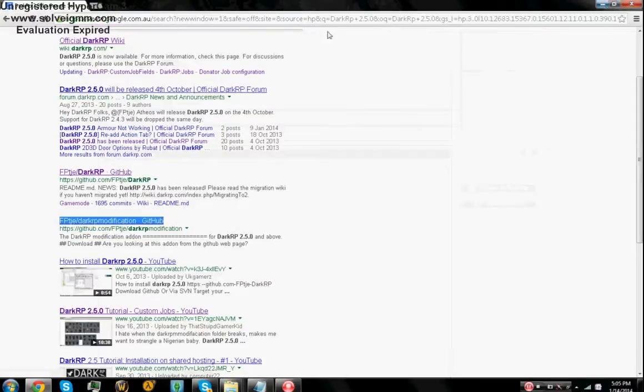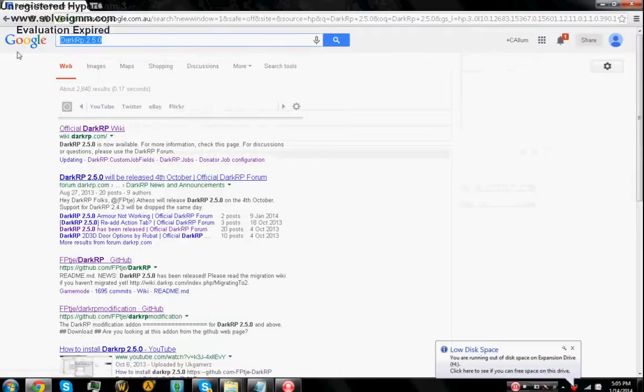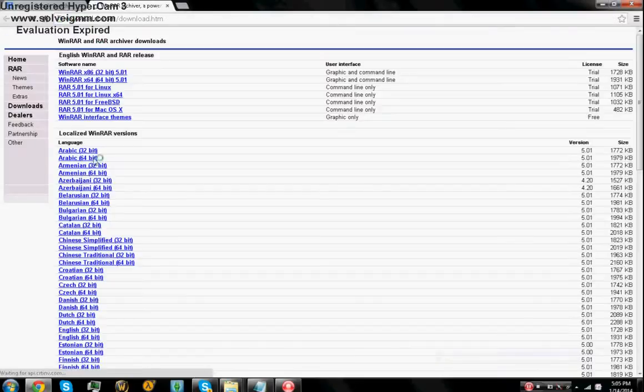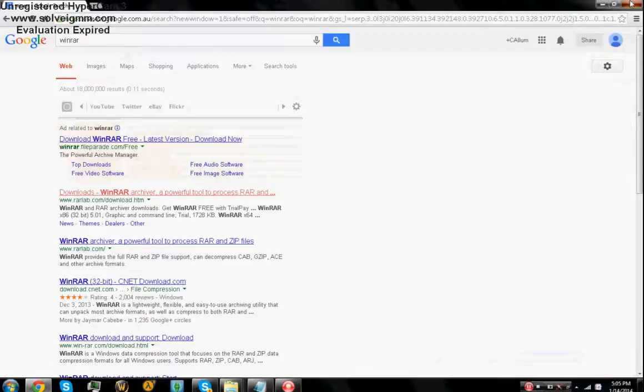Once you've done that, you'll probably need WinRAR or any extracting tool. So you just go to this one here and download your version — 32-bit or 64-bit, whatever applies. Once you've downloaded that, you can access it.